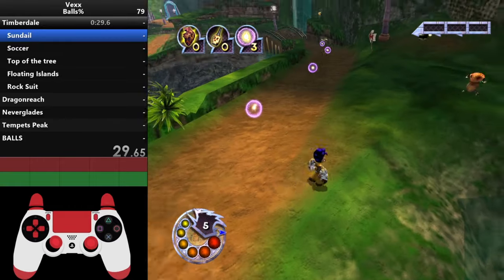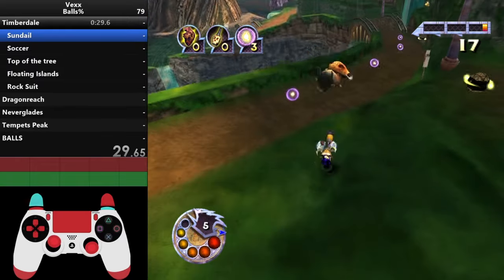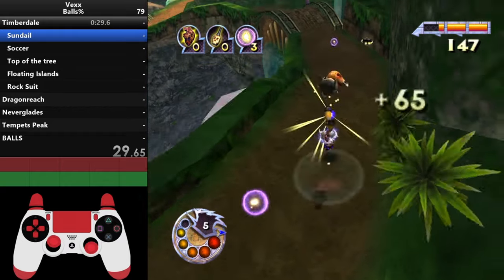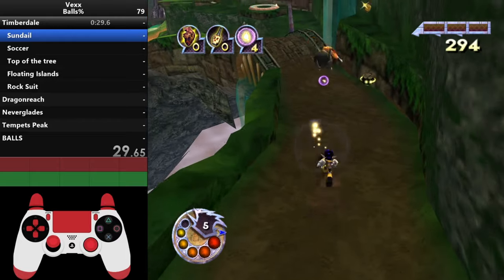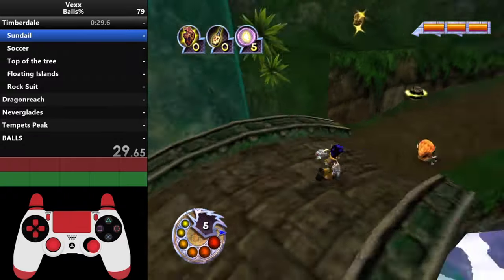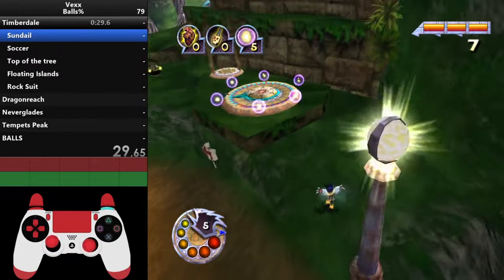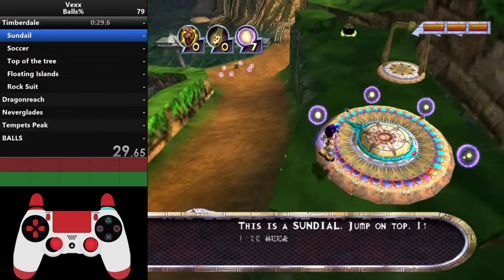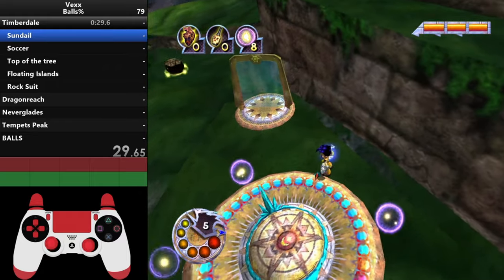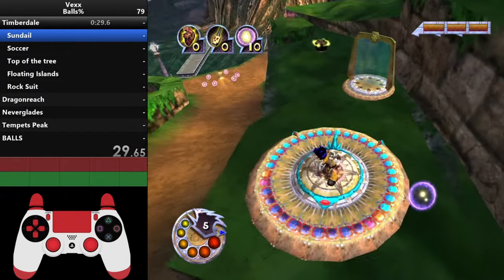The first thing we need to do is go into the sundial and get that heart, so we need to build up some rage. Practice juggling an enemy — that's probably the easiest way. There are more advanced strategies to min-max rage but don't worry about that for now. Once your rage bar is full, go over to the sundial. There are two or three enemies nearby if you need more rage. Jump on the sundial and spin it so the arrow is in between the two markings.